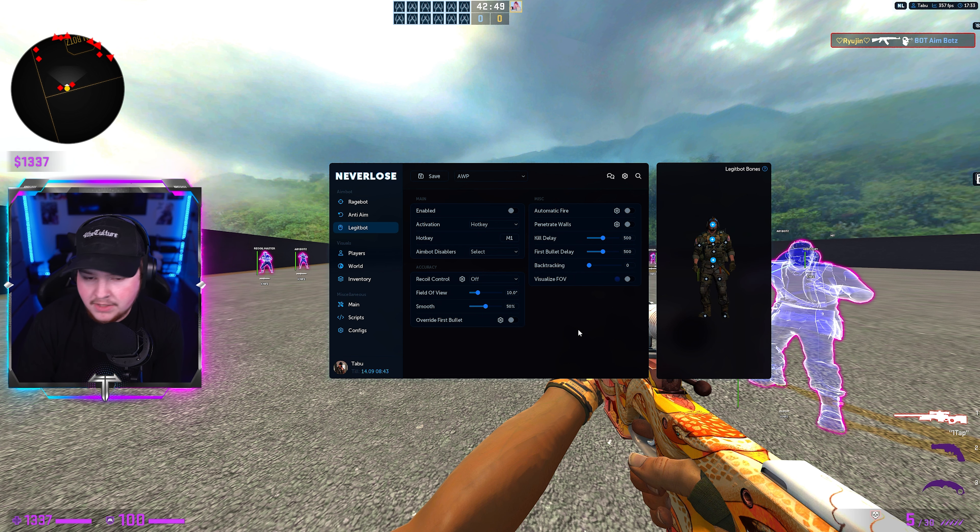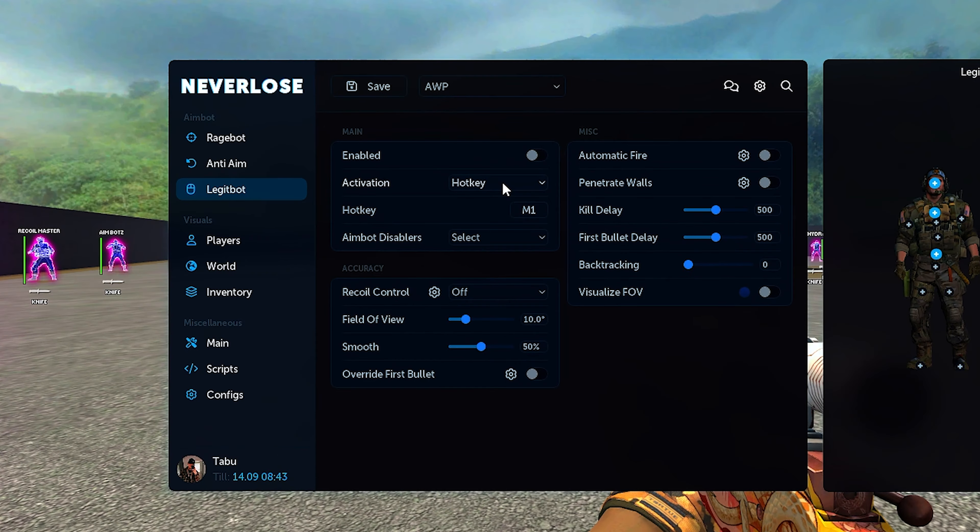Moving on to the legit bot — I personally would not recommend using Never Lose's legit bot. A lot of people say it's green trust, but I don't believe any rage cheat gives a damn about your trust factor. When you go to play HvH servers, VAC is disabled on 99.9% of them anyway. I wouldn't believe any rage cheat cares about your trust factor unless they've specifically said their legit version is good to go. Never Lose hasn't said that, so if you're getting any rage cheat, don't expect to use it on your main unless you're on a VAC-free server.